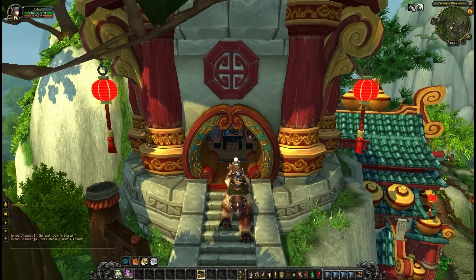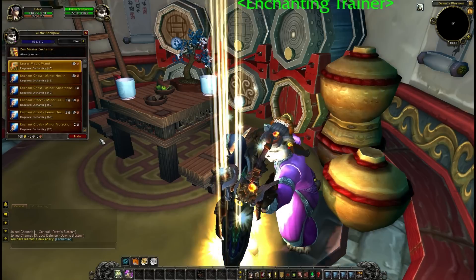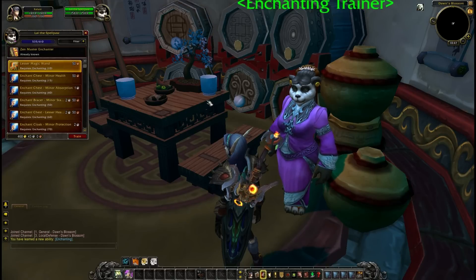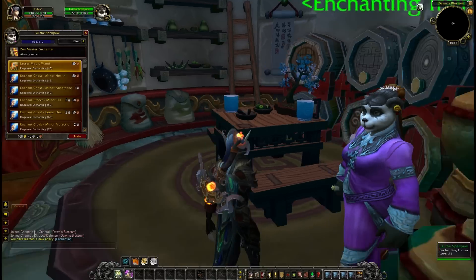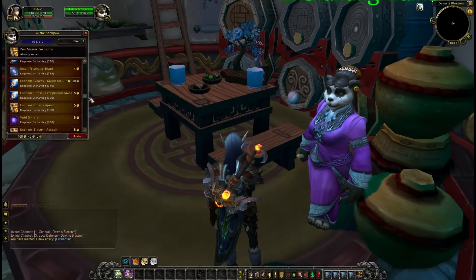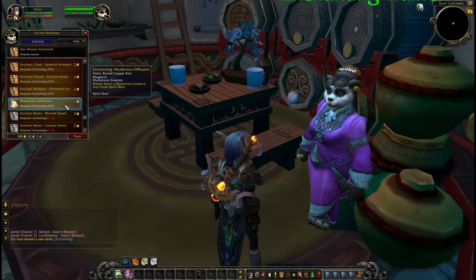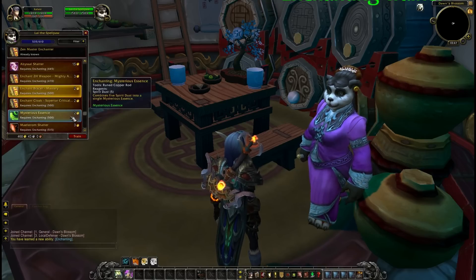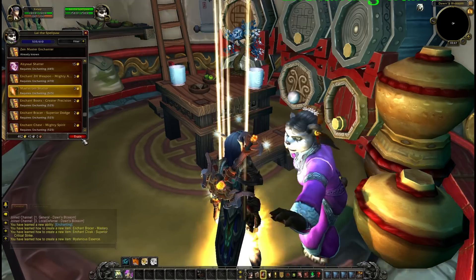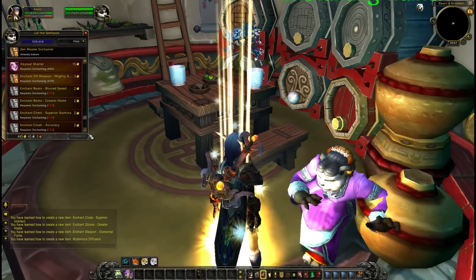Okay, so once you've made it to the enchanting trainer, the rest is basically just enchanting. Learn your enchanting to boost it up to 610 — if you're a blood elf of course, which I am. 600 is the usual max for Mists of Pandaria, which at least gives us a nice even number to work with. So potentially I have a lot of useless things to learn because this is a pre-made character. You want to start learning them from 500 downwards. You're going to get some Cataclysm ones in there probably, but that doesn't matter.